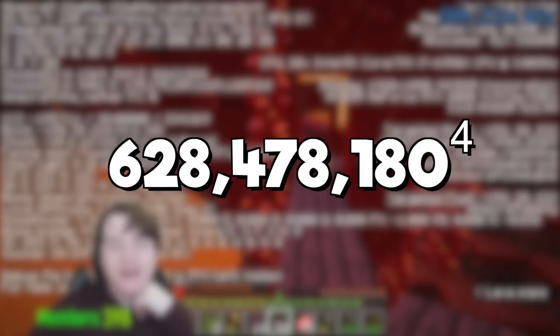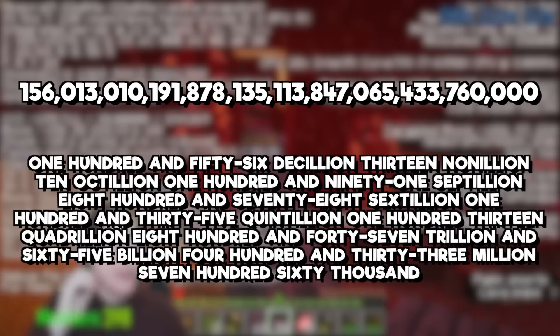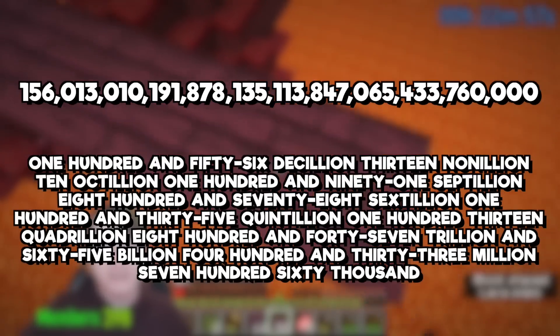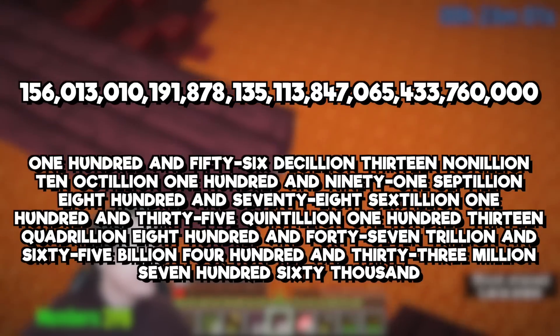...there are now that many combinations, but to the power of 4, because there are 4 different armor pieces. And that means there is a total of... oh dear god, this is a big number. It's so big it doesn't fit on the screen — we had to make it scroll. But that is, I believe, 1 decillion, 560 nonillion, 130 octillion, 101 septillion — it's just a very big number.